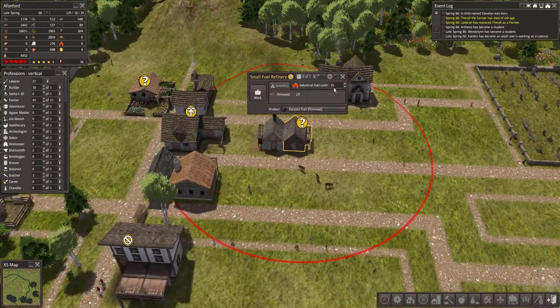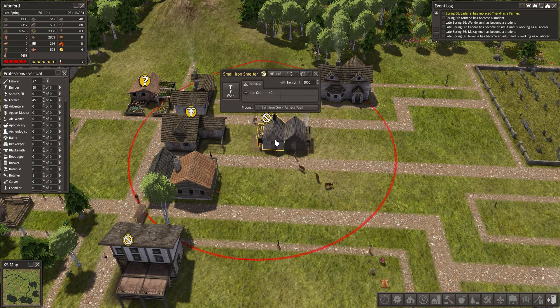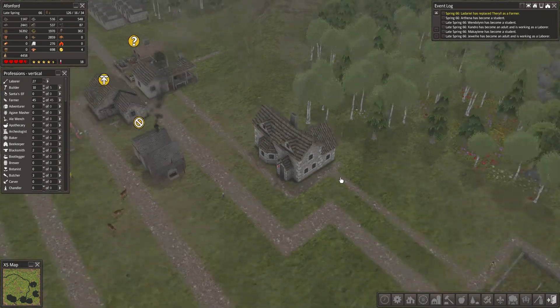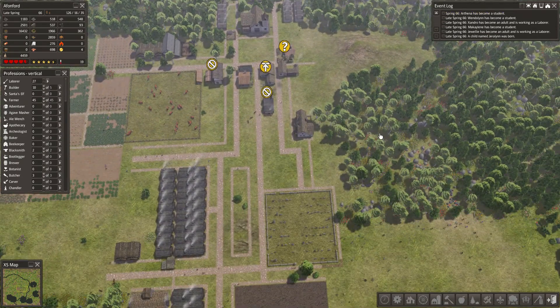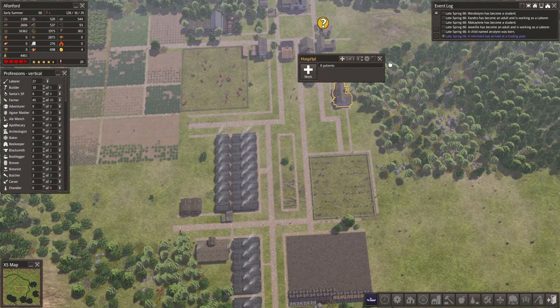You're the industry one — let's put somebody there so that we've got some work going on. No patients at the hospital just yet. Town Hall — have the hospital in this area. A merchant has arrived — let's go check that out. Hopefully everybody's enjoying their day.